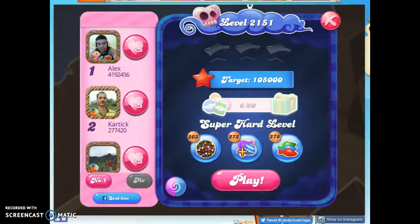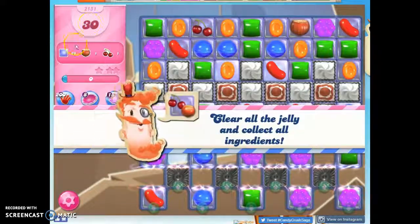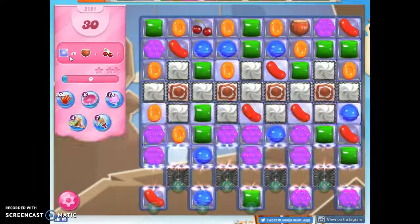Hi friends, this is Susie, your Candy Crush Guru, here to help solve the puzzle of level 2151, which is a super hard level where we have 30 moves to clear out 68 jelly, and collect these two ingredients, drop them from here into one of these areas here.